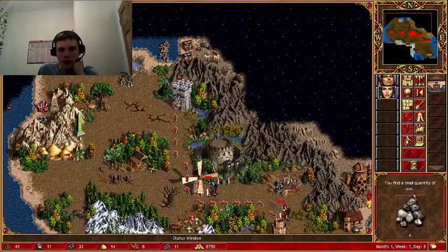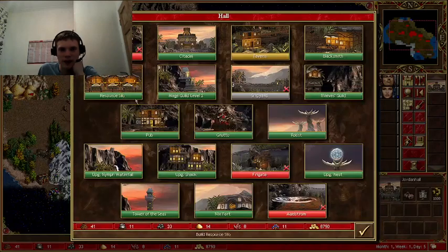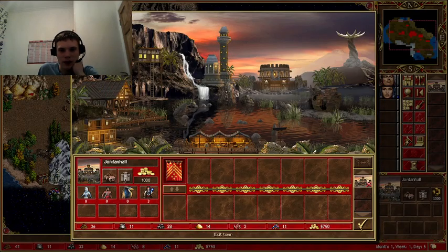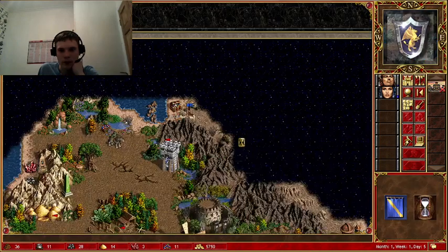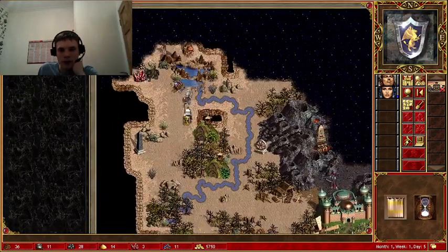And then what else? Stay five. I need to go make her some gold, get an extra level, go for the Tower of Seas. I don't think they'll come to us.